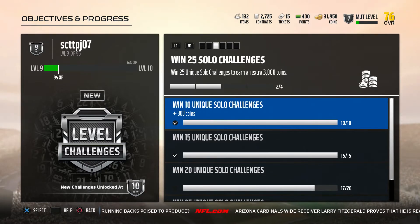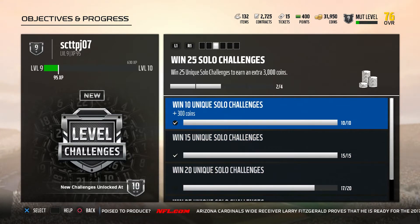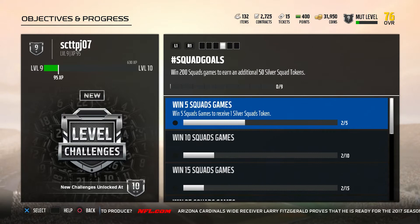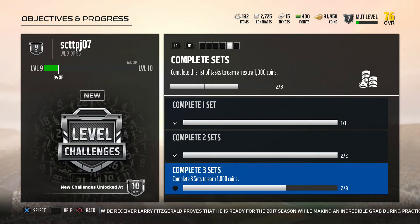Another one: you get 3,000 extra coins if you complete all of these solos and stuff. I'm almost done with these, so I'm going to get 3,000 coins. These squad goals ones are different — you don't get coins from this, you get squad tokens that go toward getting coins, upgrading elites or upgrading legends. And complete sets: you get 1,000 extra coins.